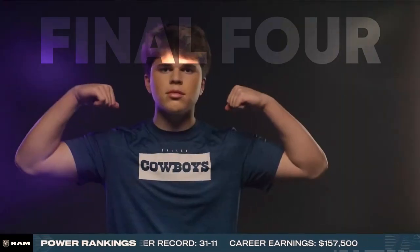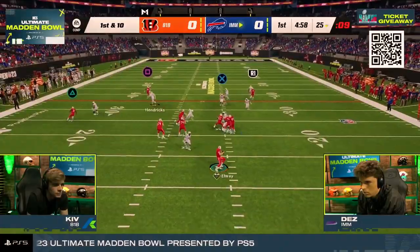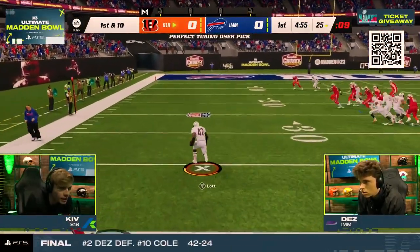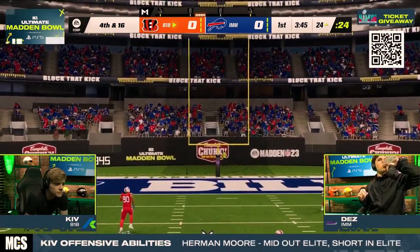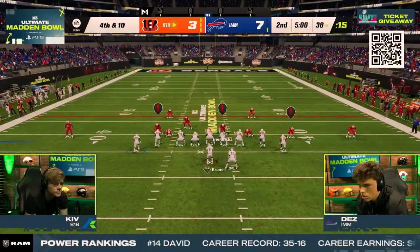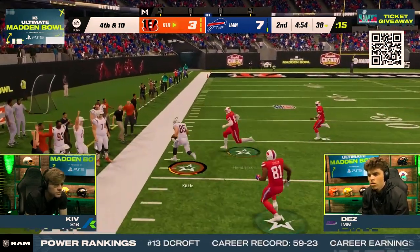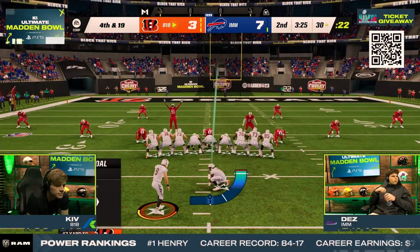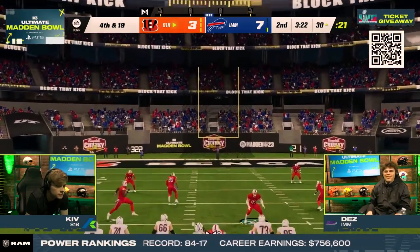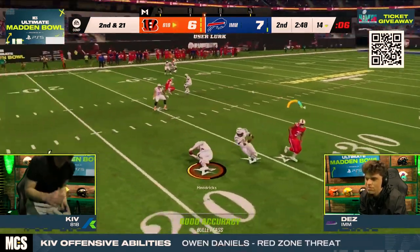After this huge win, Kiv met D-Croft in the semifinal. D-Croft is having the best start to a career we've ever seen, making the final four in three of his first four tournaments and being the youngest belt winner in MCS history. This was shaping up to be a heavyweight battle. D-Croft got picked off on his very first play but Kiv couldn't convert for a touchdown. D-Croft then found his footing, converting a C-route for a touchdown to go up 7-3. After a laser from D-Croft, Kiv was forced into a fourth and ten where he showed his amazing click-on skills to cut off a post before the safety could make a play, but had to settle for three points again.